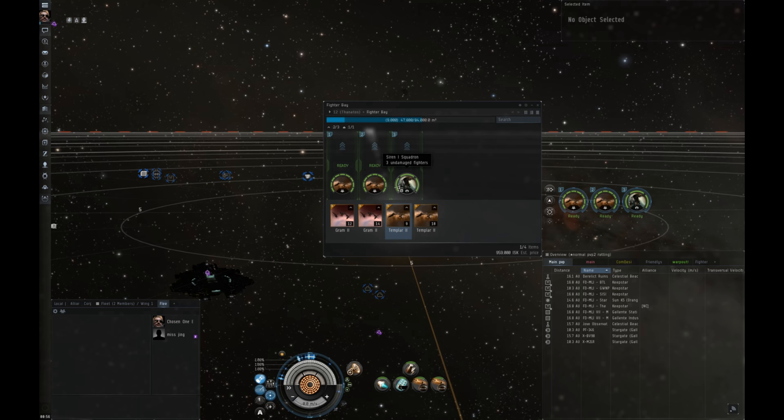For your light fighters — your standard damage ones — you have nine per squadron. For your electronic warfare fighters you have three, and for your space superiority you have twelve per squadron. Now that you have your fighter bay open, you have to load your fighters into the bay. Loading is easy: you just click and drag the fighters you want into your bay. Keep in mind it does take some time as fighters are loaded individually, so a squadron with nine fighters is going to cycle through the loading time nine times.